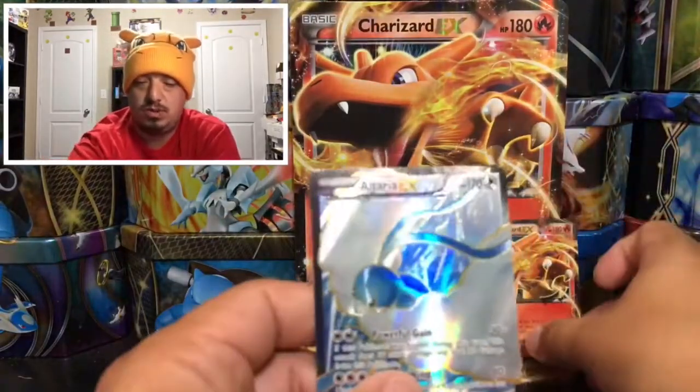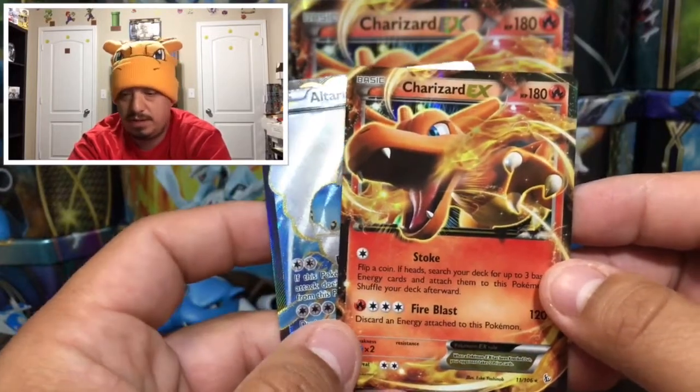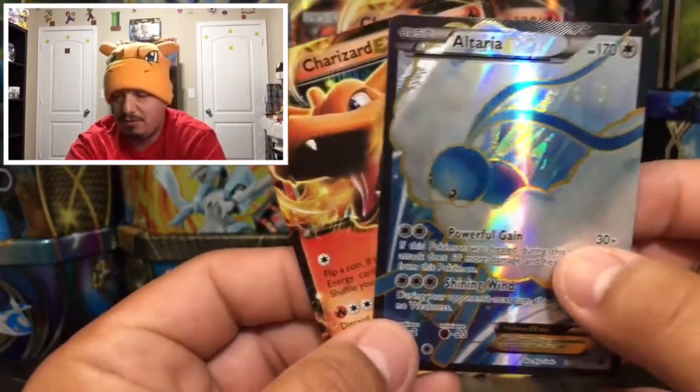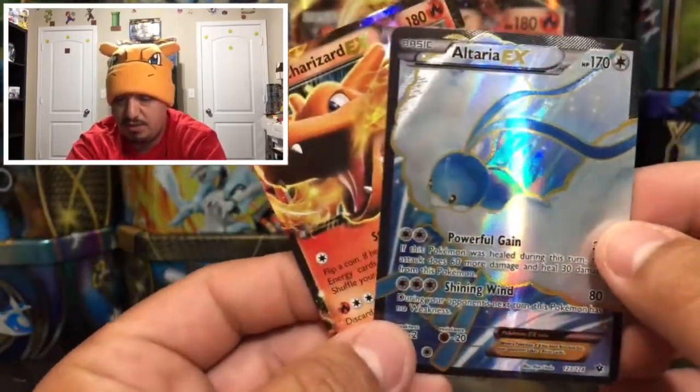To summarize today's pulls — we have this awesome Charizard EX going into my Zard pit, and of course the Altaria EX full art. Alright guys, I really hope you enjoyed today's video. Don't forget to thumbs up, subscribe, and hit that bell. I'll catch you guys on tomorrow's video — thank you for watching and have yourselves a great day!